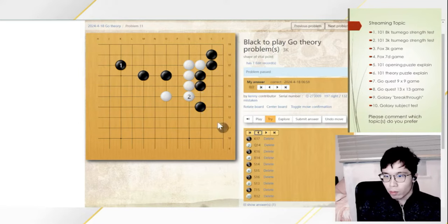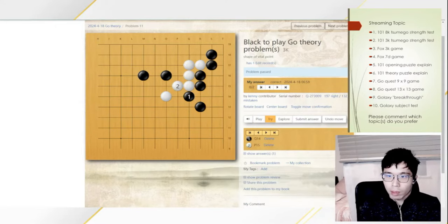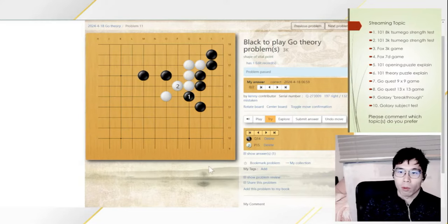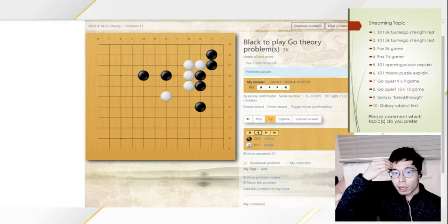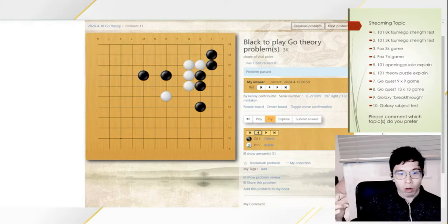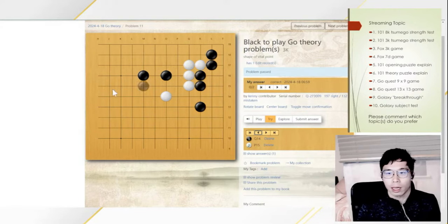When you play the tiger mouth, you are forcing White to make this exchange. This exchange helps to destroy all the eye shapes of White, and Black also has a stronger shape to the right-hand side. In the game of Go, it is very important to figure out this kind of exchange. It is good to make an exchange that is good for yourself and bad for the opponent. Exchange is a key element of the game of Go, and figuring out the good exchange is the way to improve.